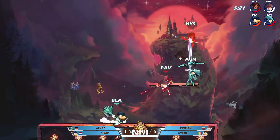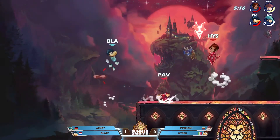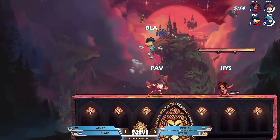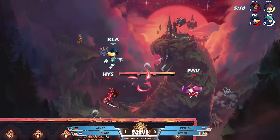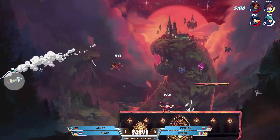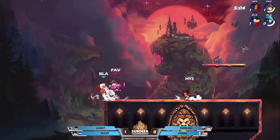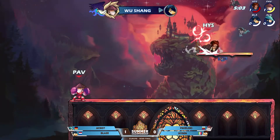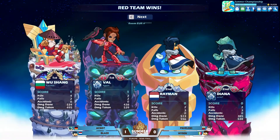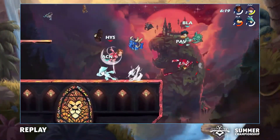Good weapon toss, but the nair touches. Pavelski comes in and takes out Akno. It's all left to Blaze in the 1v2 — even if he takes out Hyzen, that's basically a full health Pavelski he has to fight through. Almost sniped, good movement — that was some crispy movement. But the Sig coming out from Pavelski — those gauntlets will piece you up and throw you down. We have a game on the board for Team Red, evening it up one apiece.